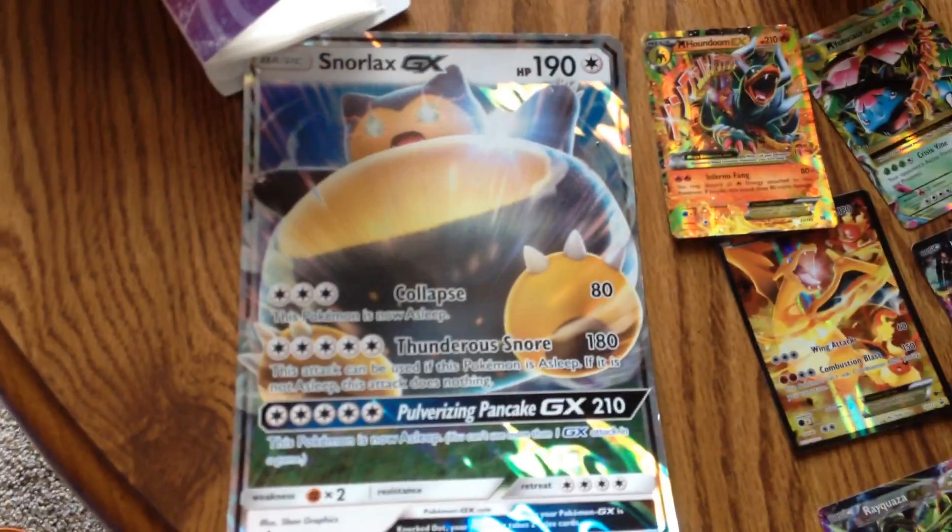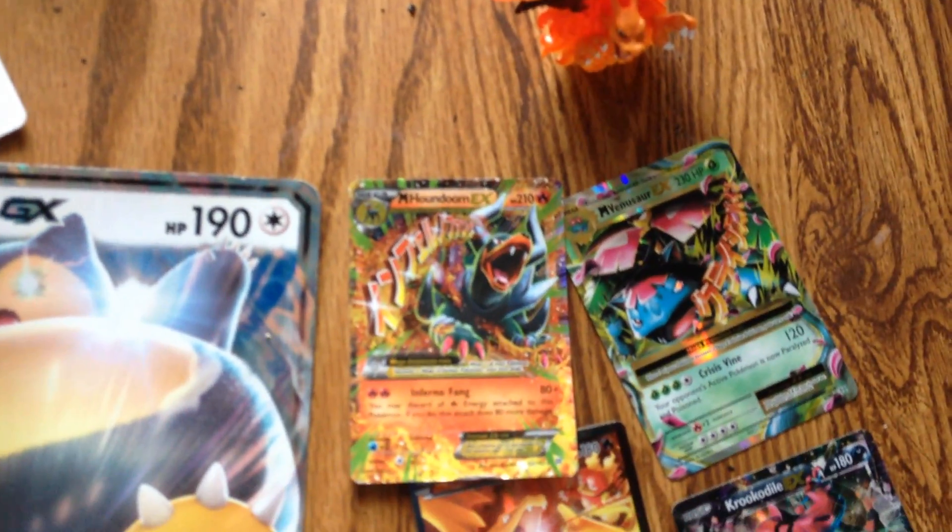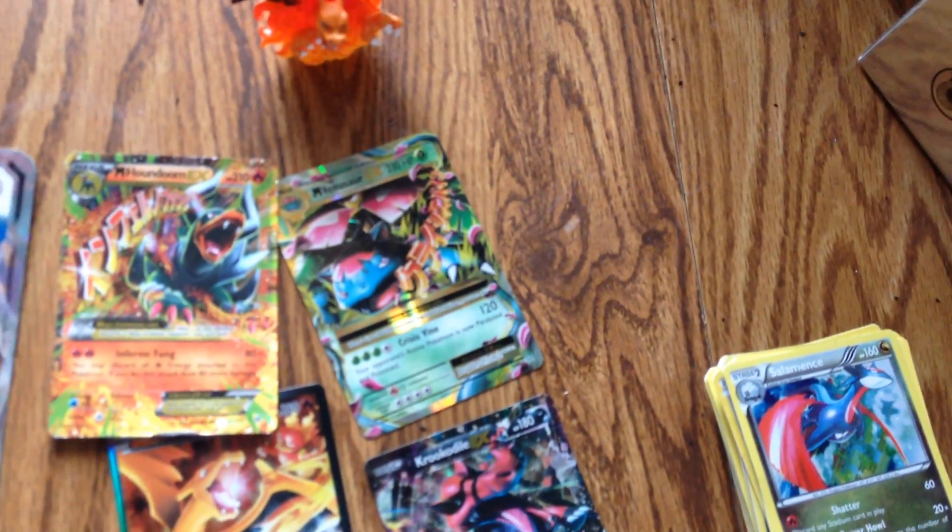This is my Snorlax GX. Got Mega Houndoom with 210 health, 80 plus 80, and 600 damage. I have Mega Venusaur with 230 health and 220 damage. I have Charizard EX with 180 health and 150 damage.